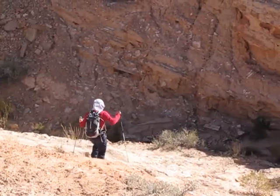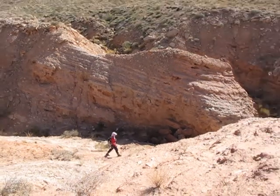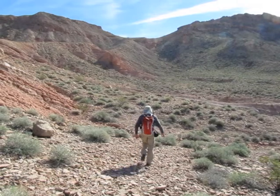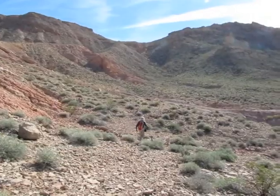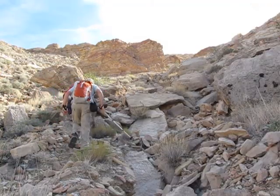After climbing out of the side wash, we find we have to cross another wash, but at least now we can see the saddle that we have to get to. Below the saddle, we find ourselves in a drainage full of loose rocks.